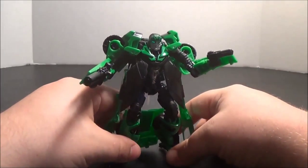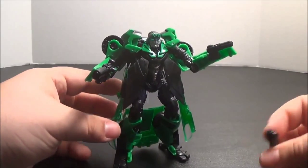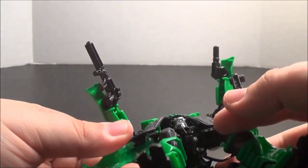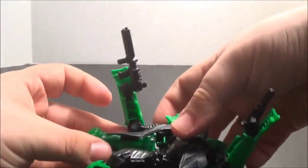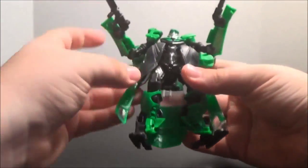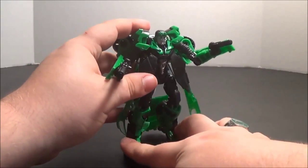Typically when I'm displaying him, I keep one small gun and one large gun in his hands, and keep the other gun stored under his coat. There's a peg hole right there up top, and it'll just peg right into place. And that is, of course, where they store in vehicle mode as well.